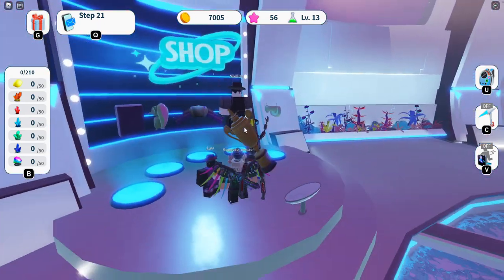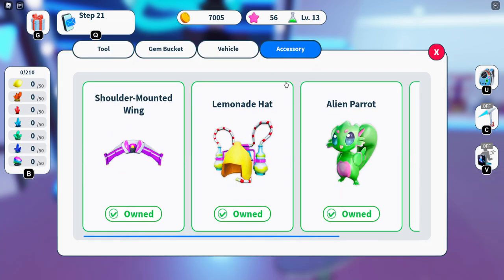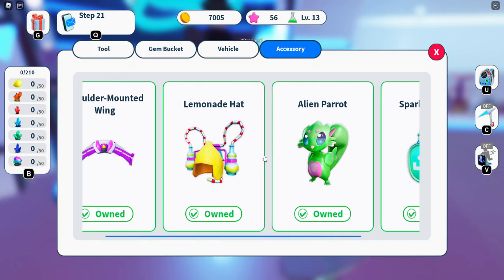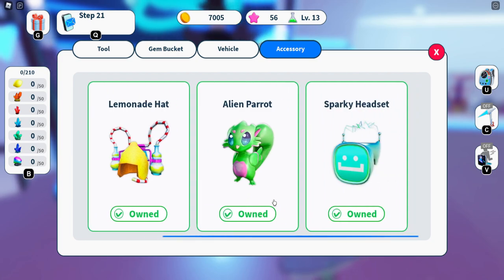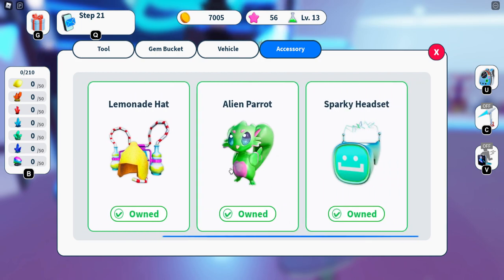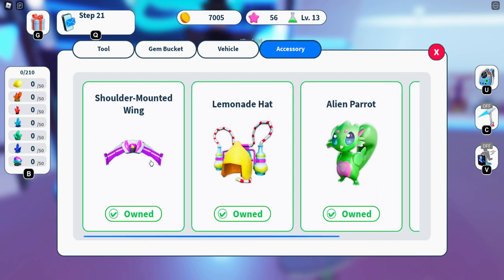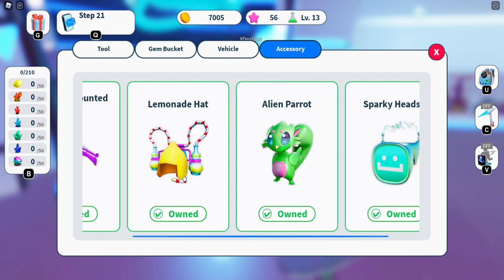After that, to see all the other prizes, head to the shop over here and talk to the shopkeeper. Go to accessories — these are all the accessories you can get right now, and they all cost coins. Buy them and you get the prize.